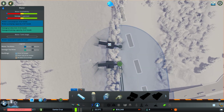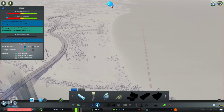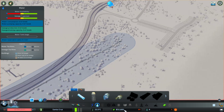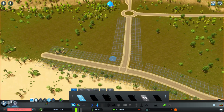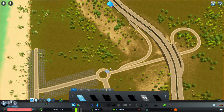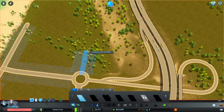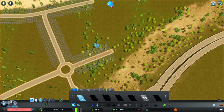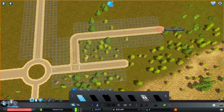Damn it, pipe! Then pipe this over to wherever we start building. So this is the road I placed, but I feel like I probably should destroy it. I won't build there yet, but I'll start making a home grid over here, because that's the best way to start.